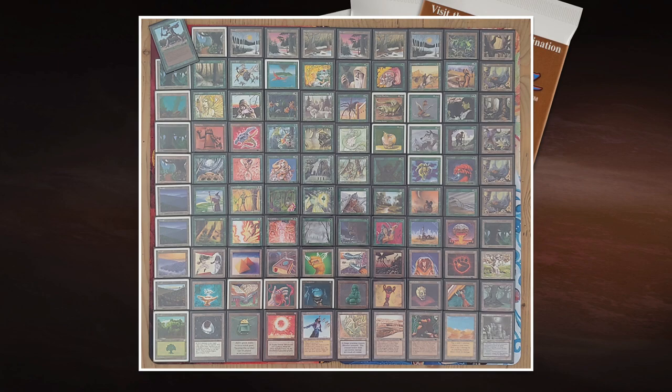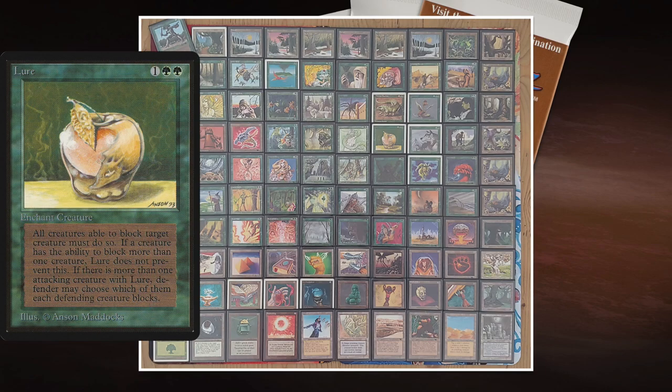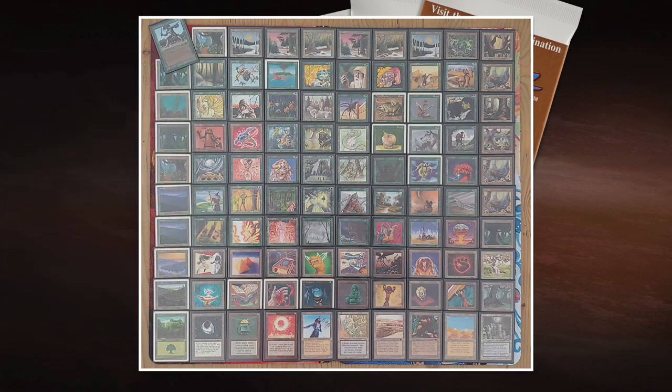Lure costs two green and one — an enchant creature that reads: all creatures able to block target creature must do so. If Ishan attacks with his Thicket Basilisk wearing Lure, the opponent must block with all their creatures and they all die. The Thicket might die too, but all opponent creatures are gone from just one Thicket Basilisk. Lure in general is a really good green strategy: put it on a weaker creature, attack with your whole army, and your opponent can only block that one creature.